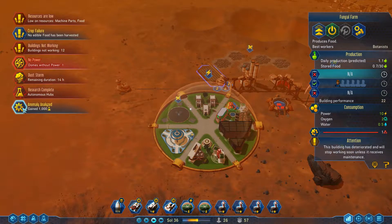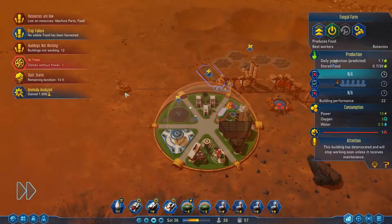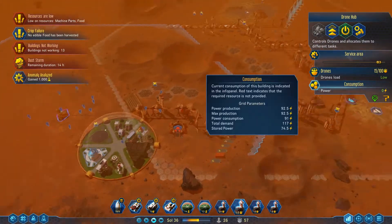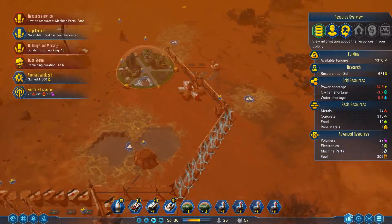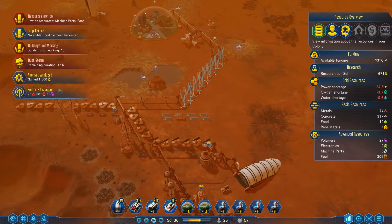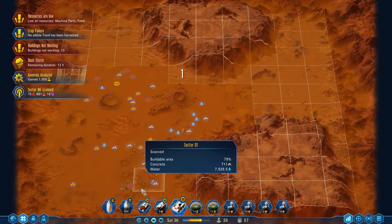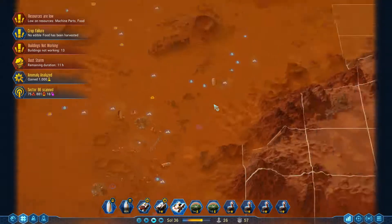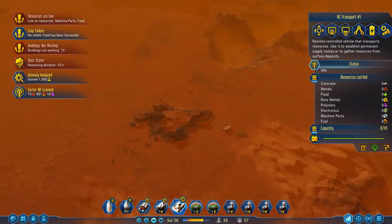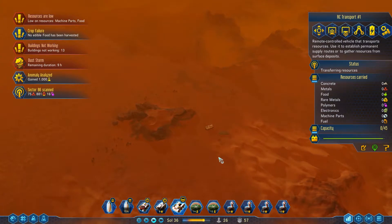Research complete. Anomaly analyzed. Autonomous hubs is done - that means they can always work and no longer need power. Hallelujah, that's a life saver right there. It's still low on power, but at least my drones are still working. Why did I send you here again? In hopes of finding machine parts, which weren't available. Let's get some metals first. All kinds of trouble. I guess surviving Mars isn't an easy game. Actually, I'm pretty sure it's not an easy game.